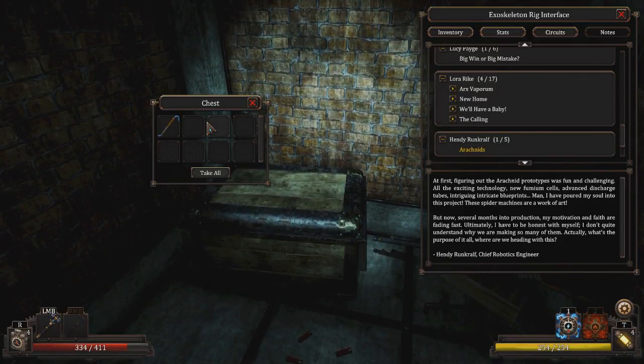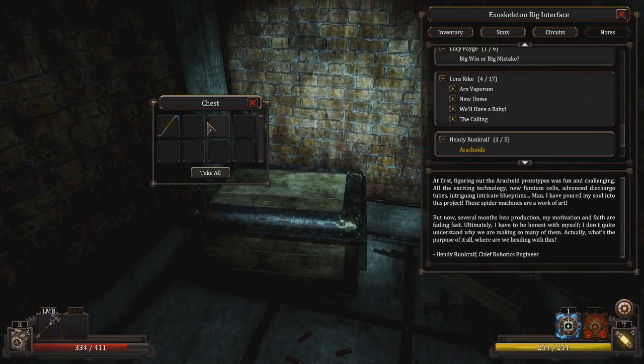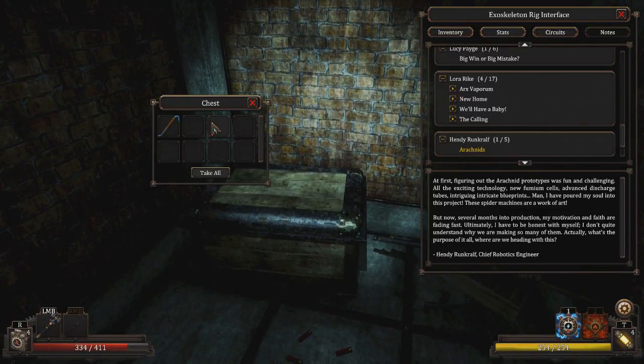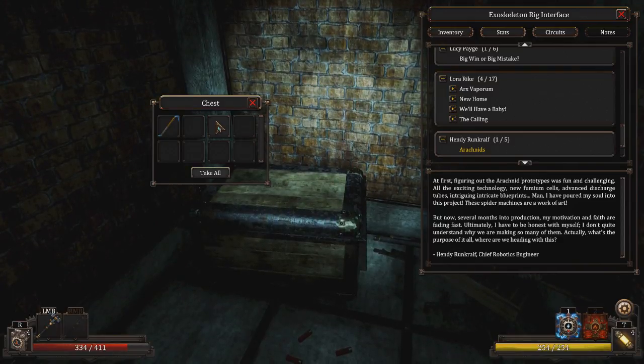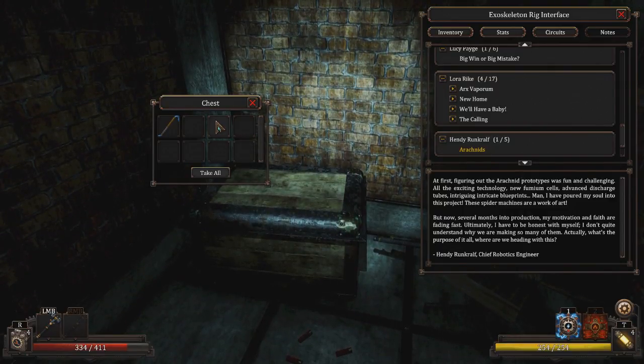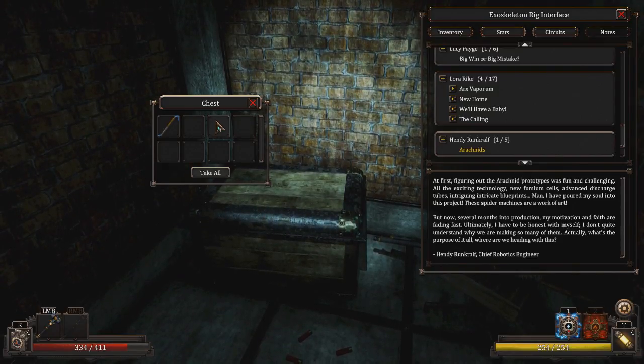At first, figuring out the arachnid prototypes was fun and challenging. All the exciting technology, new fumium cells, advanced discharge tubes, intriguing, intricate blueprints. I have poured my soul into this project. These spider machines are a work of art. But now, several months into production, my motivation and faith are fading fast. Ultimately, I have to be honest with myself — I don't quite understand why we are making so many of them. What's the purpose of it all? Where are we heading with this? Henry Rudenkrauf, Chief Box Engineer.